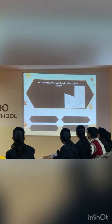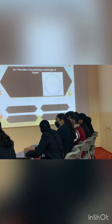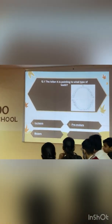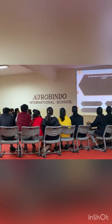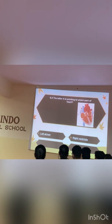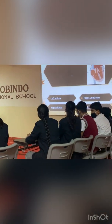The letter A is pointing to what type of structure? Is the letter visible? Options are: A — scissors, B — pre-colors, C — colors, and D — can I use? A in scissors is the right arm. The letter A is pointing to which part of the heart? Option A is left arm, option B is right arm, option C is right arm, option D is left arm. The answer is right arm.